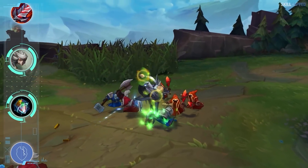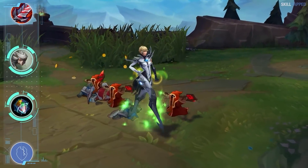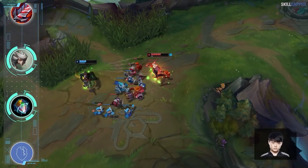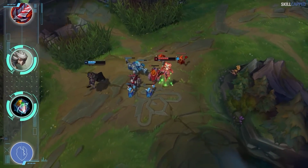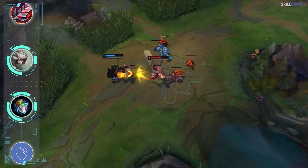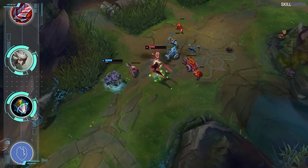A setup that always seems to make its way into the meta during Worlds is Omnistone Camille, and many pros have been picking it back up for 11.21. Showmaker in particular has been running it on his Camille in solo queue. Although on 99% of champions Omnistone is pretty subpar, Camille has use for it in specific matchups.